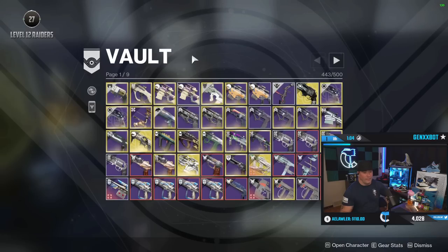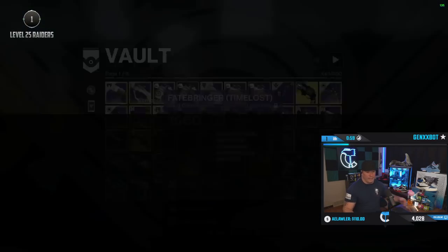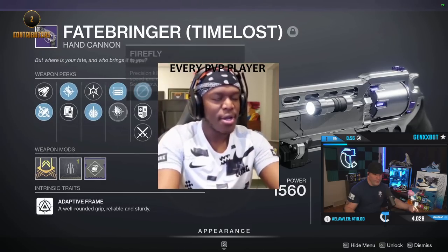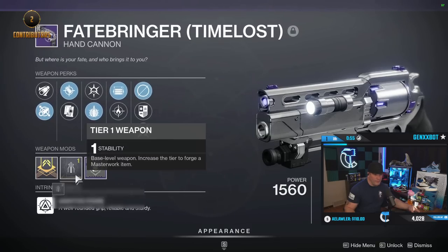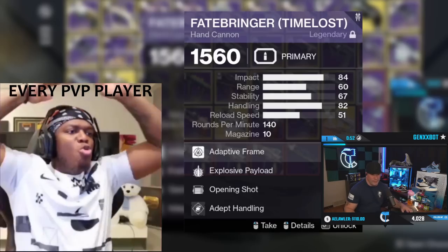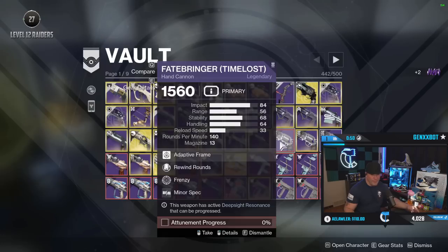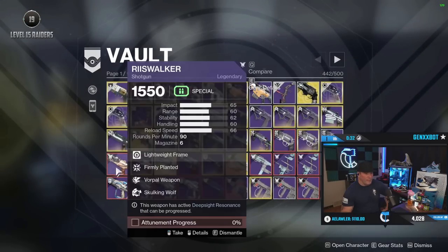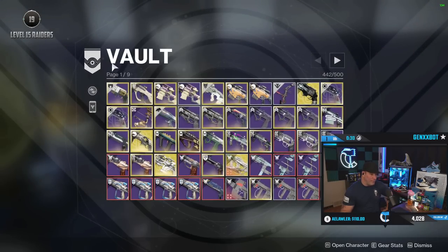Pretty much just gonna scan everything and see if there's anything I want to get rid of, and chat can weigh in too. I can see one right now to delete — I really don't care about stability and I barely use this gun in PvP, but I do have a PvP roll with range, so I'm good. That's why I got rid of it.